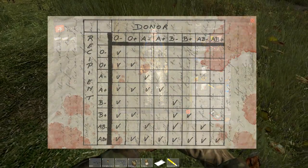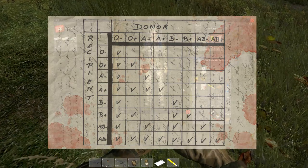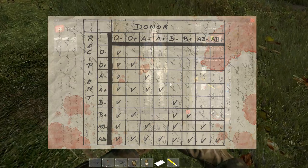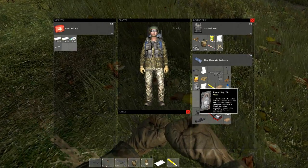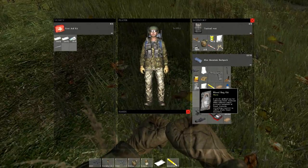Here's a cheat sheet for compatible blood types, which I've also linked in the description for your reference. You can find out what blood type you have in-game by using a blood test kit, which can occasionally be found in your first aid kits. Survivors in DayZ start with 5000 blood, and a blood transfusion only adds 1000 blood, so blood transfusions are really only for emergencies when you need blood and you need it now.